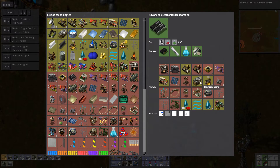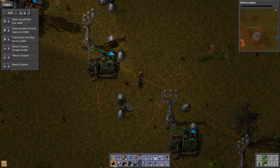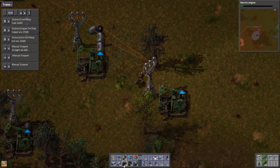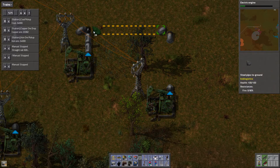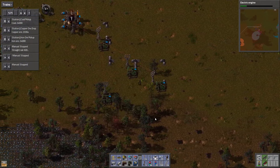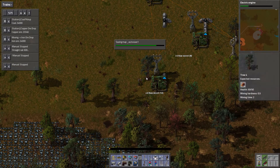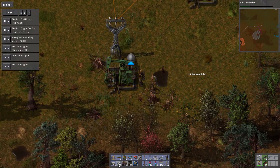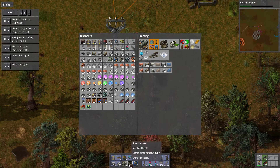Alright, electric engine — get this done as quick as possible. Cancel, cancel, cancel. That one's going, that one's going, that one's going — this one needs to be hooked up. Knew there was one hiding in there.